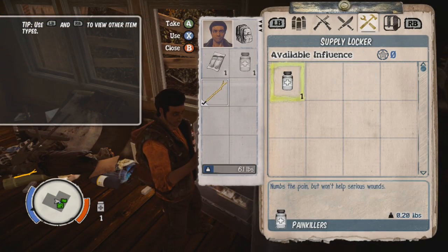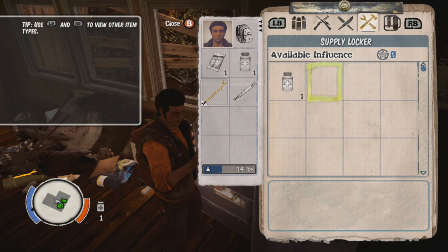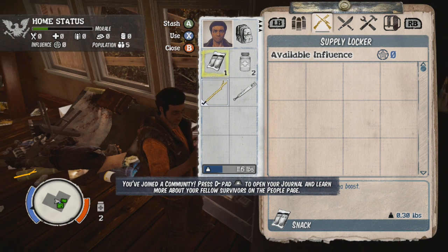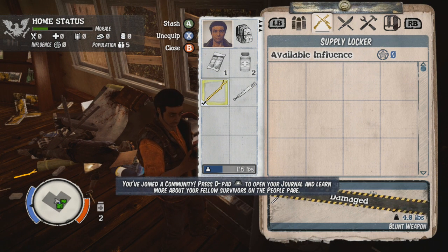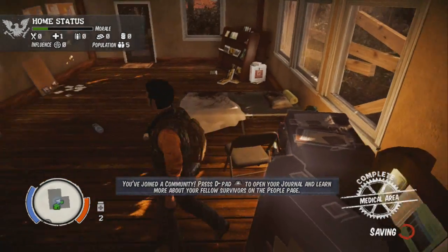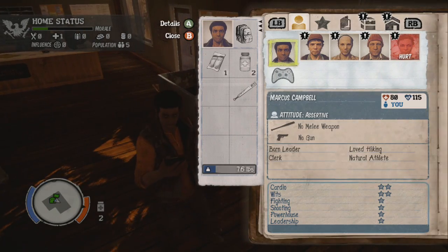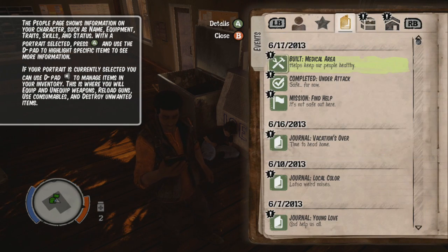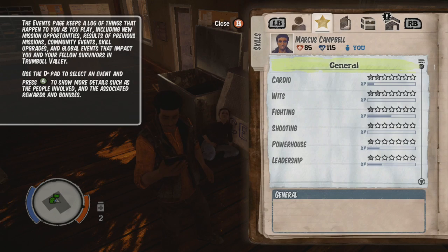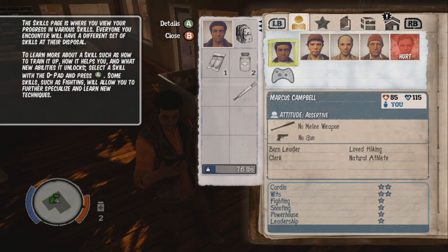Looks like there's a weapon I can take and some painkillers to help with my health, and this is to help with your stamina. We're actually going to stash that because it's kind of crappy. Why did it stay in medical? That was really weird.